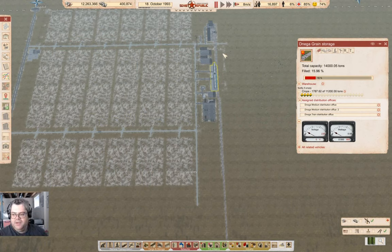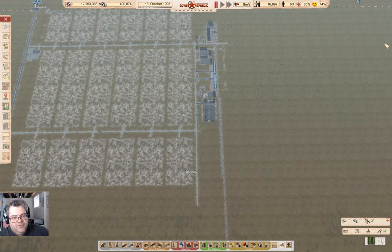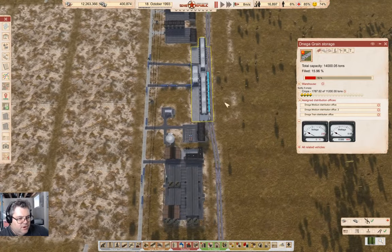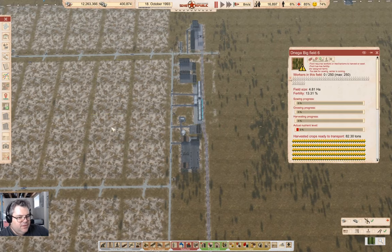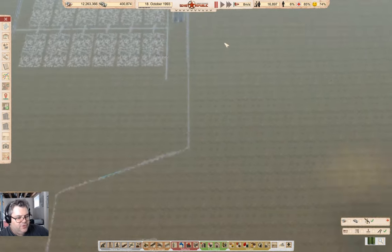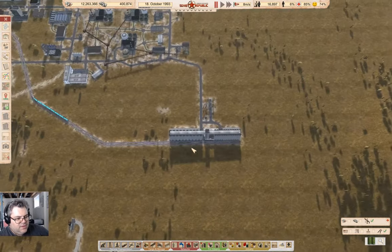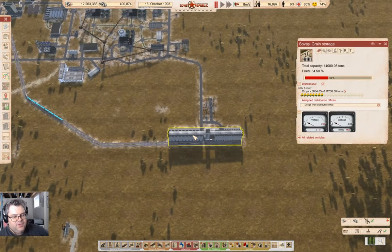Hey everyone, welcome back to Lucky Corners in Workers and Republic Soviet Resources. We have grain coming in, getting harvested, and we're hoping to get it all off the field before the snow flies in a month. We're hauling it down here with the train, and now I want to create a food production operation down here.